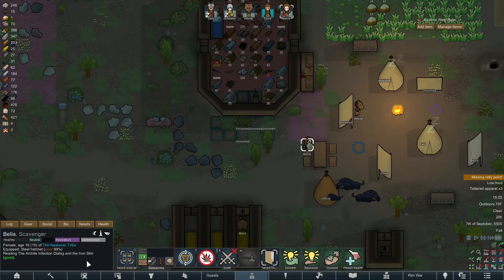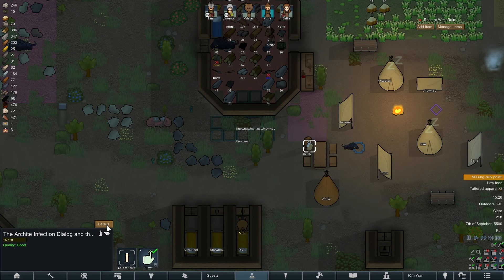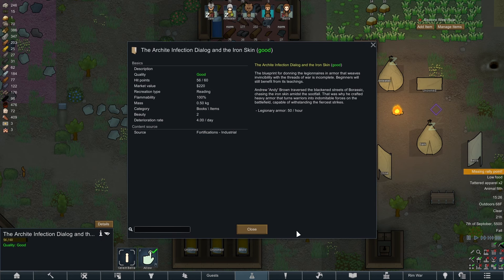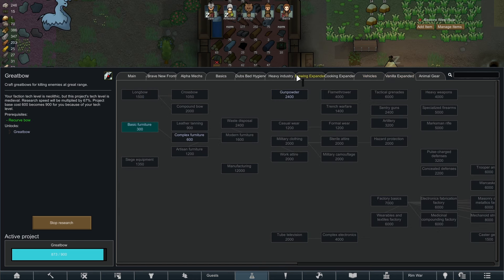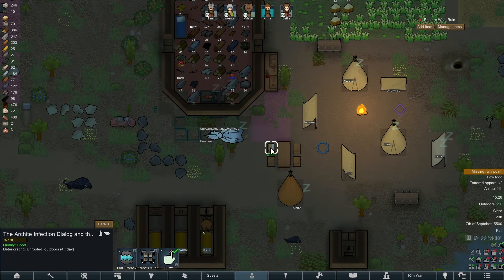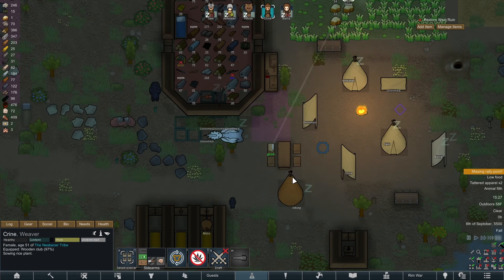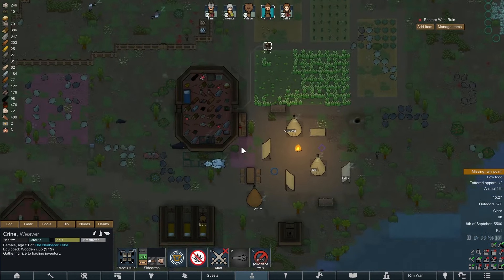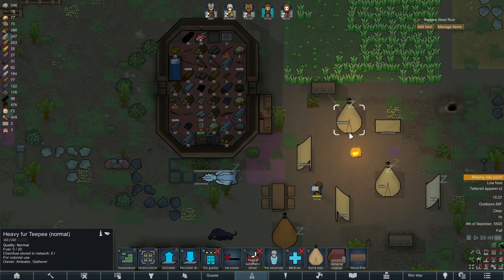Looks like Bella is actually reading that thing we got from the quest that's supposed to give us some armor. Not entirely sure how it works — I think you just read it and then it gives you the information? I think we need to not be reading this right now, honestly. As nice as it is, right now we need to be focusing on researching the Great Bow. So we're going to go ahead and just forbid the book.